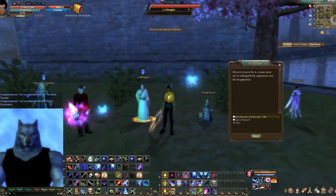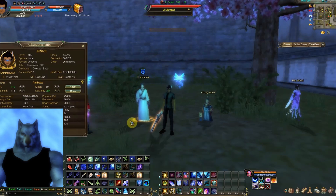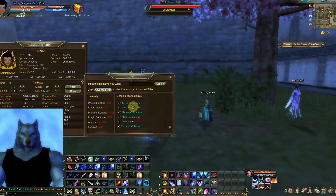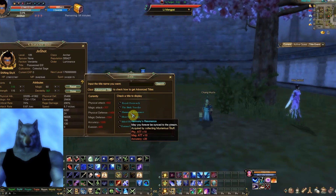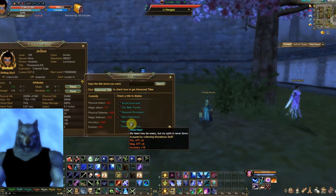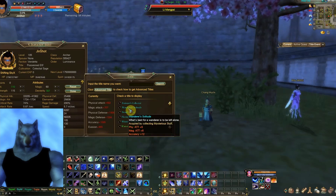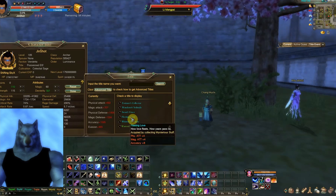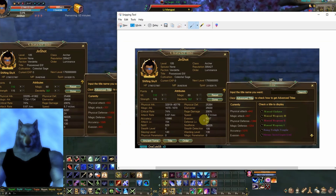So here are the final titles. It seems like you don't get a complete set title for it, but here's what they give you. The Royal Overwatch title gives you physical attack, magic attack, accuracy, physical defense, and magic defense. They all get a bit smaller as you go down but this is still kind of decent.